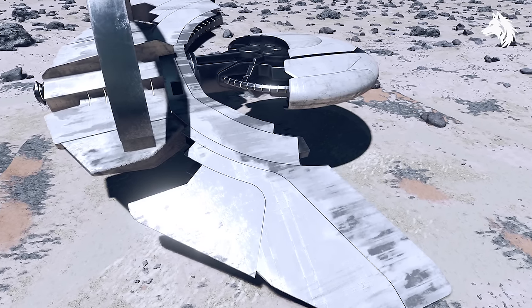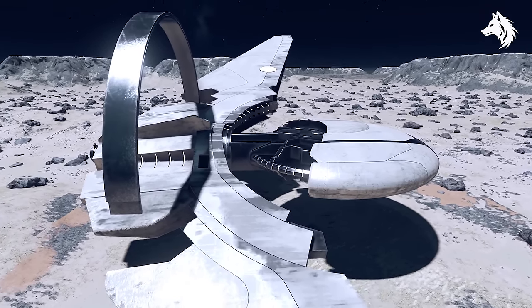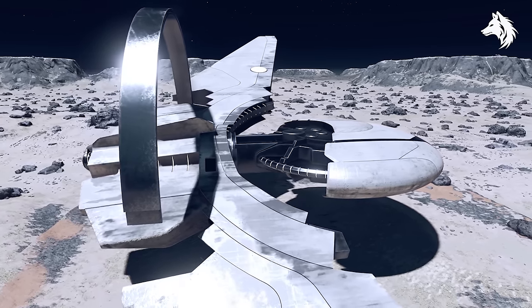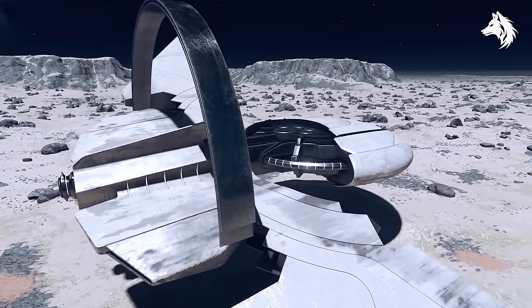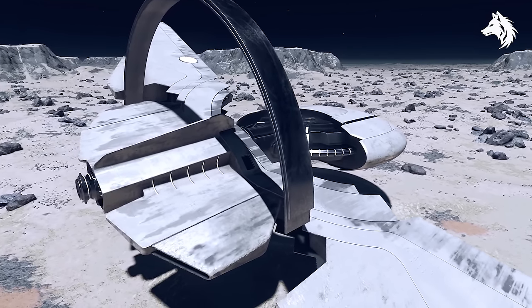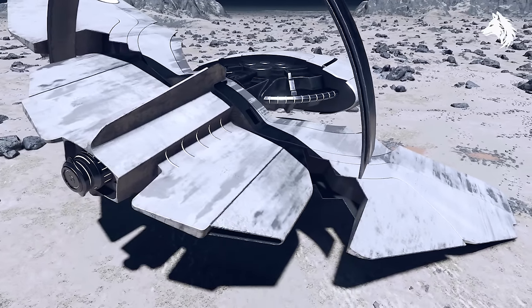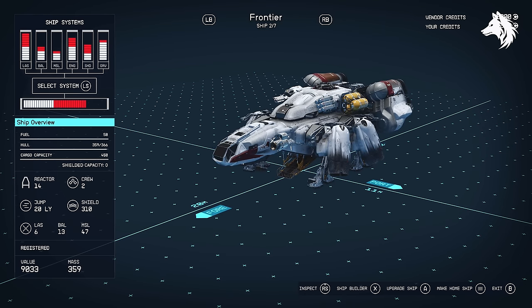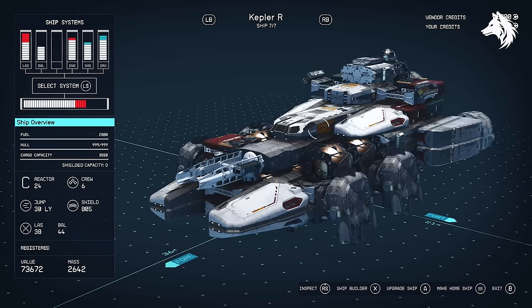Lastly, you can get the Starborn Guardian ship. This is a powerful combat-focused ship and probably the best one in the game. However, you don't get this until New Game Plus. In fact, you can get six different versions of the ship if you keep completing New Game Pluses, but it's not one you can get early — however, it is free. That's it for this video: all 10 free ships you can get in Starfield and how to get them. Like and subscribe for more Starfield guides and I will see you in the next one. Bye.